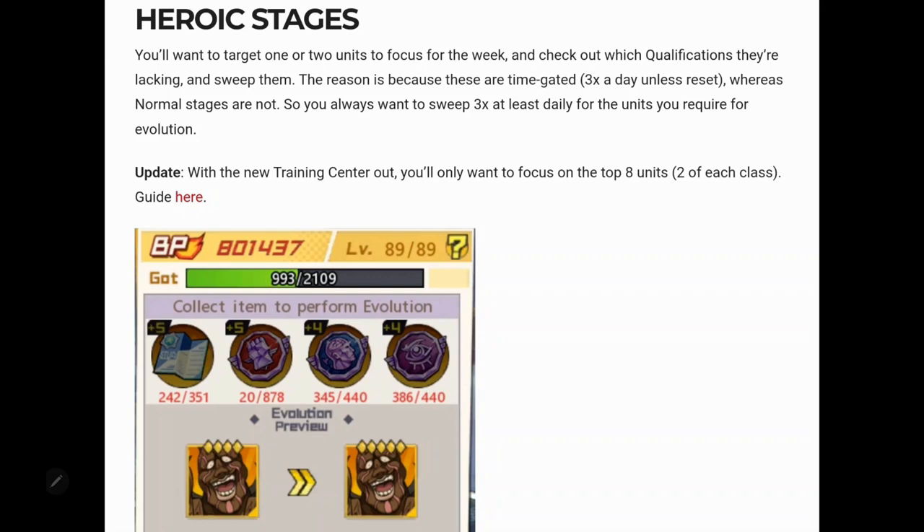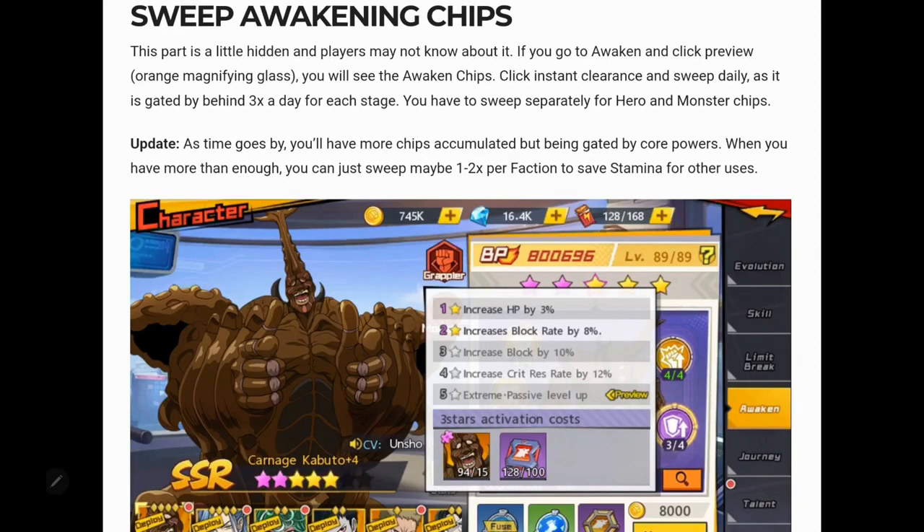Focus on one to two characters at a time for resource management. Get the heroic stages done — they're part of your daily quest requirements, so you get three of each item per day for free. Once you complete stages to full stars you can sweep them, making it super fast. When the awakening area opens, sweep both the monster and hero awakening chip sections daily — the more you advance, the more you'll need these, especially when expanding to levels four and five.